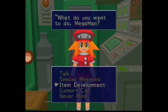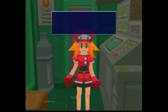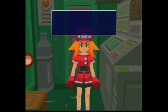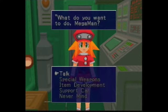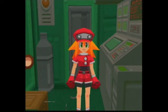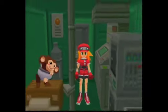You know those free items we've been getting, like broken motor or broken cleaner laying around? Click item development. If you have parts that go together to make a new special weapon, you click item development and she'll make something for you. If not, you get that little spring noise and nothing happens. Finally, we can click support car and we can move around. You can only move around to places you've been, though. Also, you can call Roll to those areas with the walkie-talkie we got in the last episode.